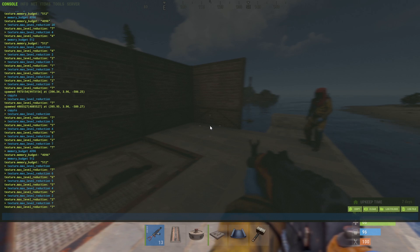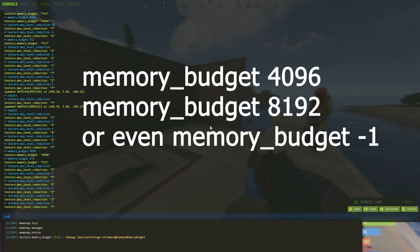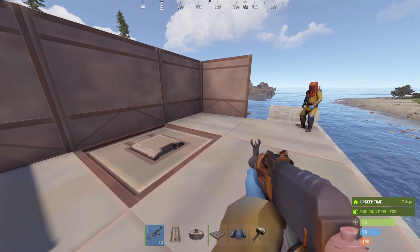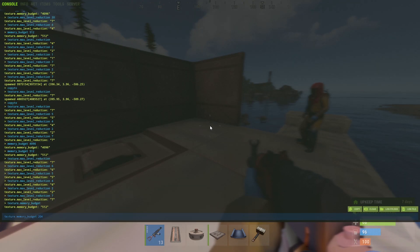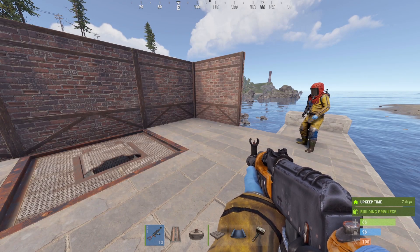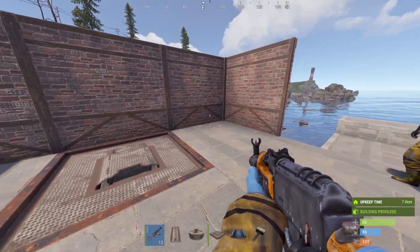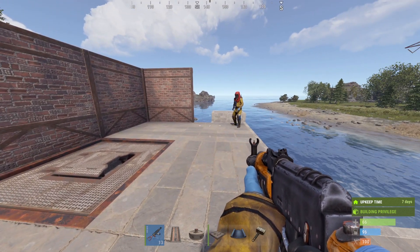There's another command you can try. You can leave texture.max_level_reduction at seven and try memory budget. I set mine to 512 just to show you the effect when you have really low VRAM — 500 megabytes is definitely not enough. If you have a video card that's typically two gigabytes, it would be 2048. But you may want to increase that to 4096 — four gigabytes — or even more, maybe 8000 if you're still getting issues, especially on bigger servers. That should in theory fix your issue with low resolution textures, at the cost of potentially some performance.